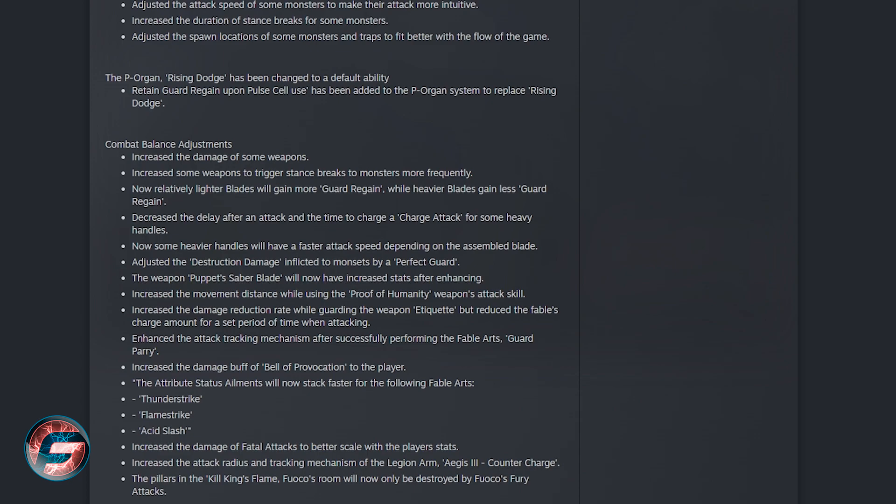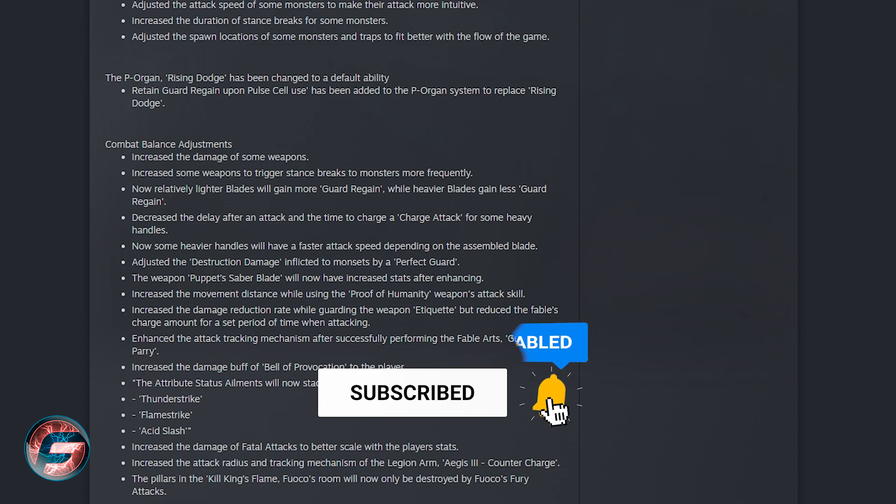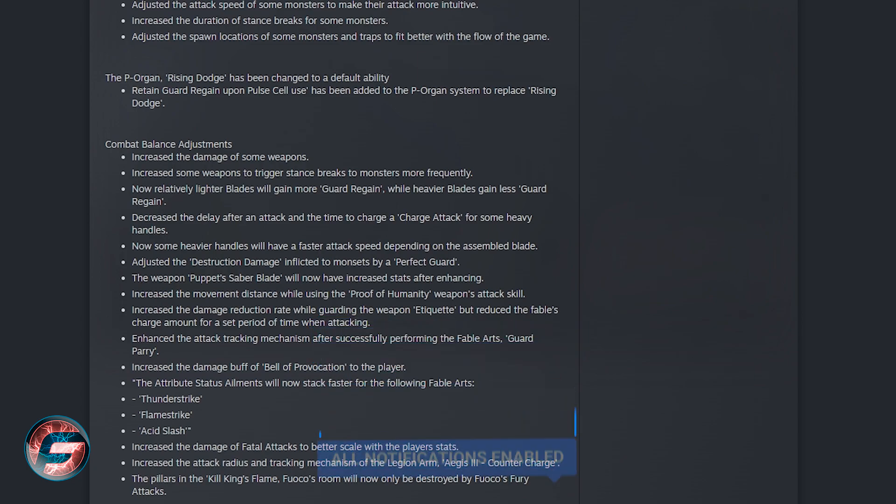They did something I'm not very happy about — because it's a souls-like game — they decreased field difficulty. What they did is adjusted the attack speed for some monsters to make their attacks more intuitive, increased the duration of stance breaks for some monsters, and adjusted the spawn locations for some monsters and traps to better fit the flow of the game. Let me know if you agree with that — I don't see it as an improvement, but some of you may.